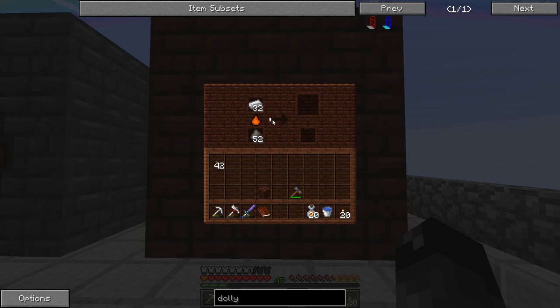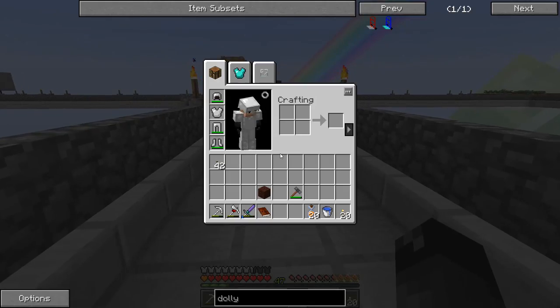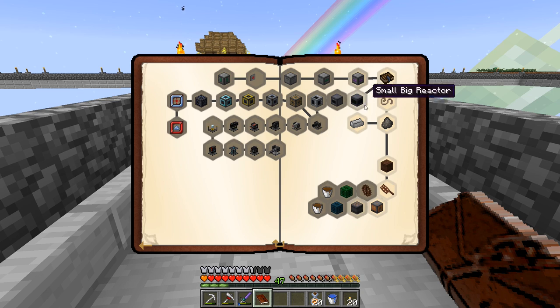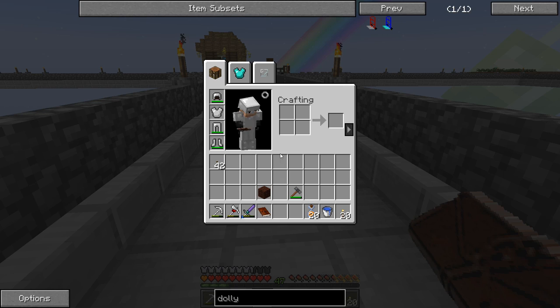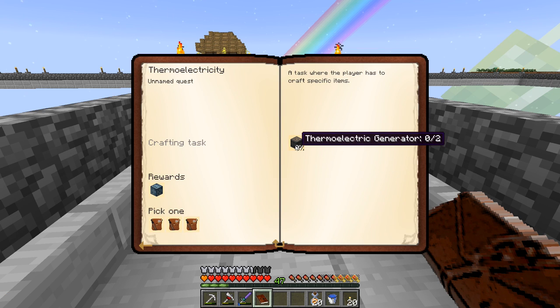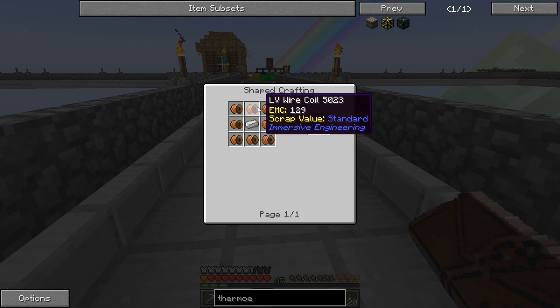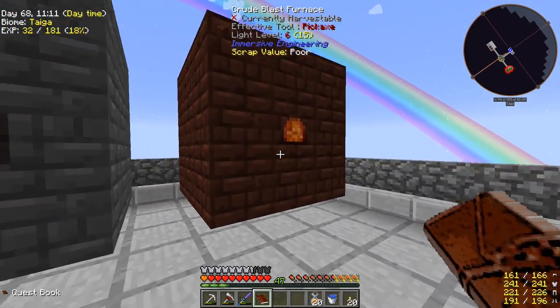It's about a minute per piece. We needed three to do what we wanted - oh wait, I looked in the book and we actually need six pieces of steel for the thermoelectric generator. We need two of those things, so a total of ten of those and two copper wire coils. We only have half of this ready to go. So while we wait for the blast furnace to make six pieces of steel, let's work on other things.